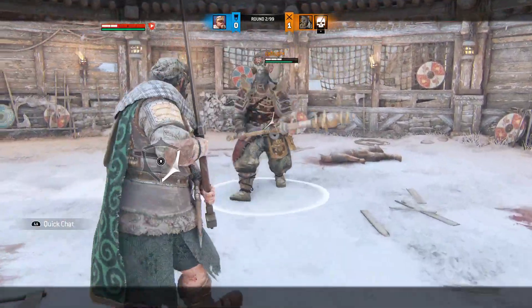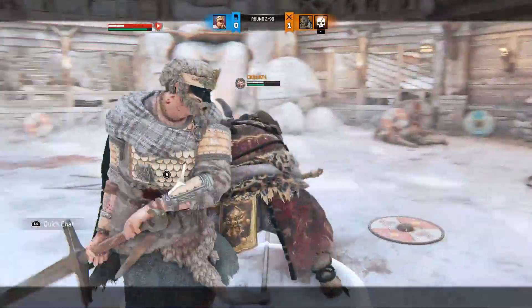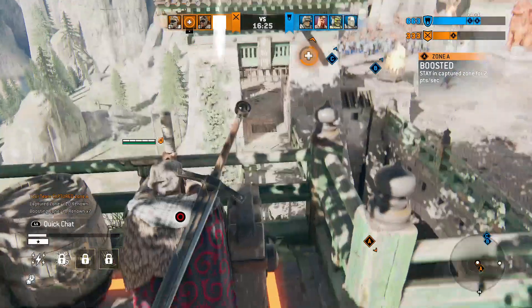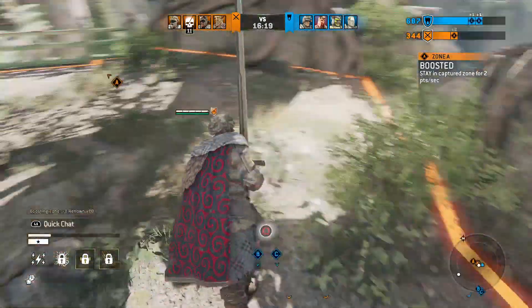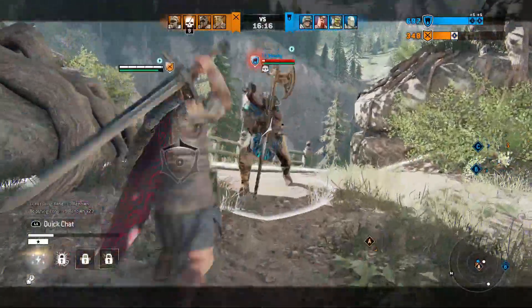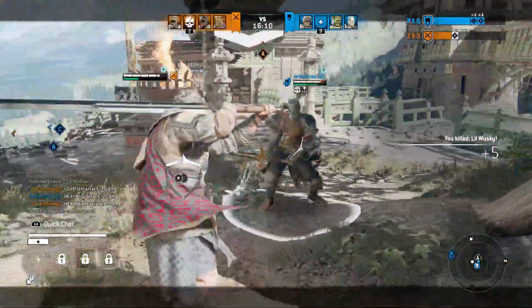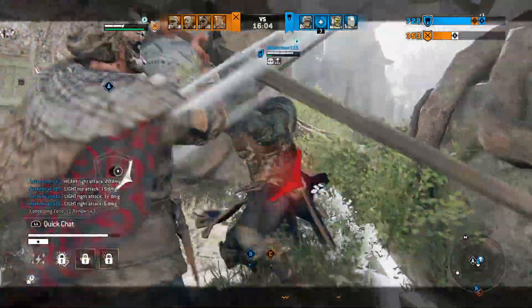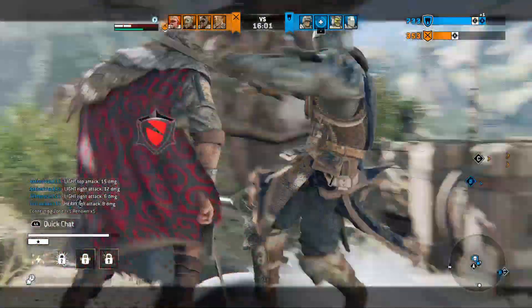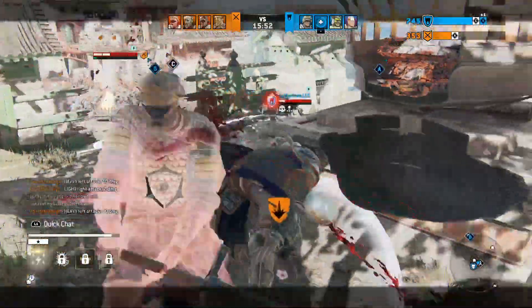In Category 3 — where Highlander is roughly equal, each side can do something to mess with the other, and it's not polarizing — we have Warden, Hitokiri, Lawbringer, Aramusha, Warlord, and of course Highlander himself since he can't have advantage over himself. In Category 4, where Highlander has disadvantage but it's not extreme, we have Kensei, Nobushi, Conqueror, Orochi, Peacekeeper, Gladiator, Shaman, Raider, Nuxia, and Valkyrie. That's a big list — Highlander's not a great hero. He does some crazy things and can be hard to pin down, but he still has a lot of problems, and that's why Category 4 is so large.